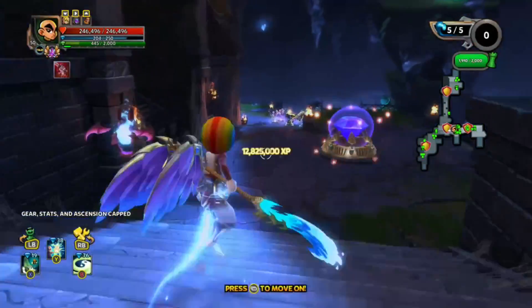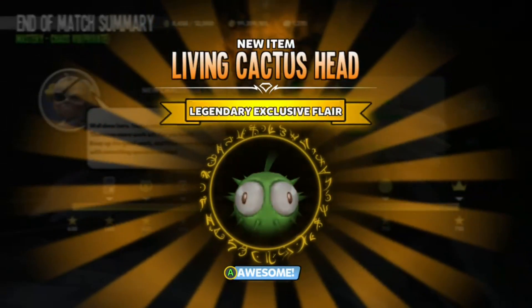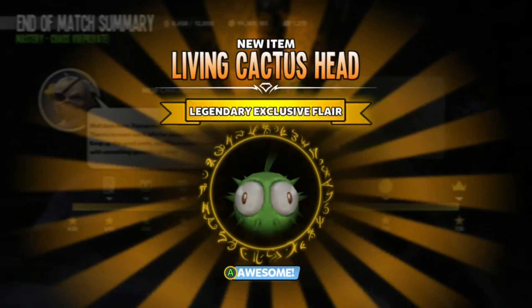Now, once you get all 735 stars, you will receive a legendary flair — the Living Cactus Head. That's right, a Cactus Head.